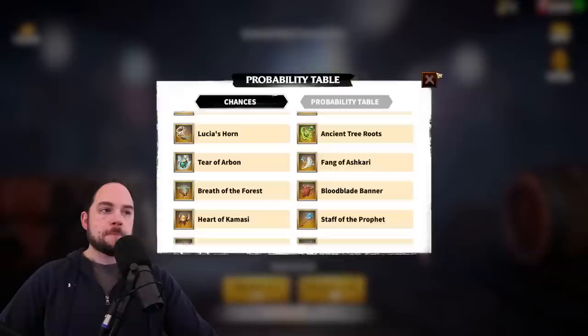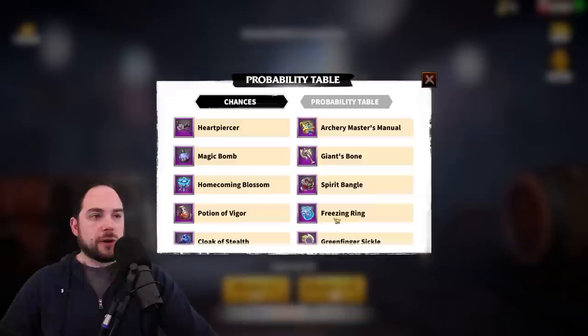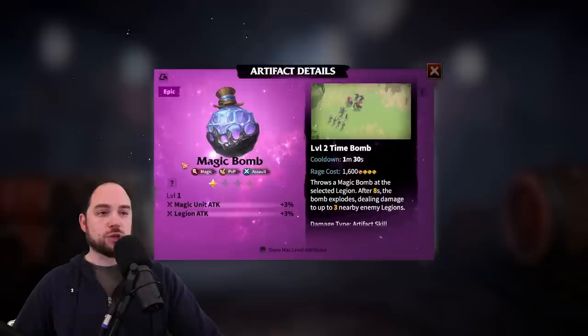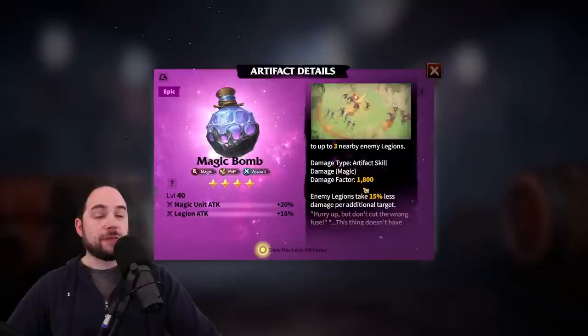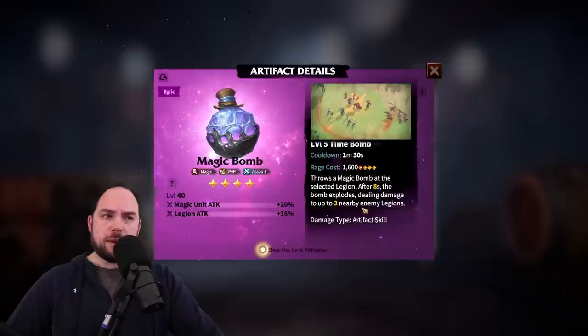There are a lot of great legendary artifacts, but most likely you're going to be going with an epic. The one I'd recommend most is Magic Bomb — basically the epic version of Phoenix Eye. Since I've been recommending mages to pretty much everyone free to play or low spend, Magic Bomb is really great. It gives you magic attack and Legion attack. You throw a bomb at the selected legion, and after eight seconds it explodes, dealing damage to up to three nearby enemy legions with a magic damage factor of 1,800. This is very popular and is the go-to for players in the earlier seasons of the game.